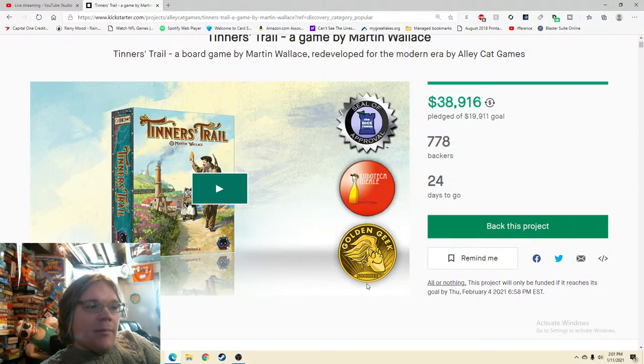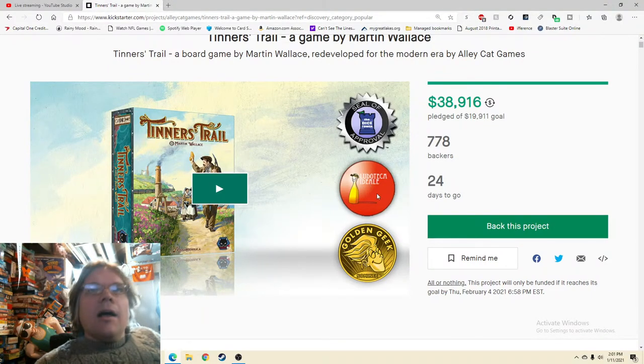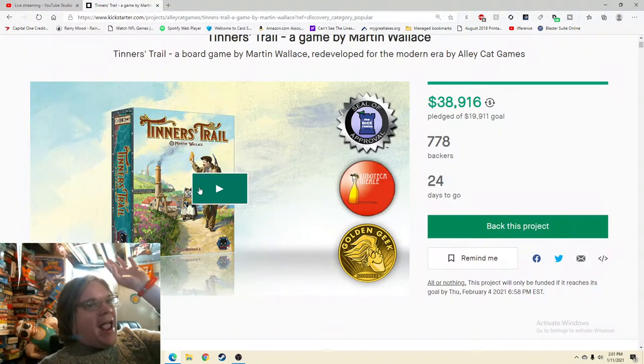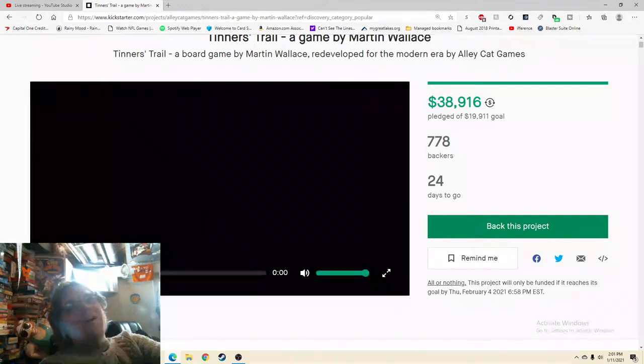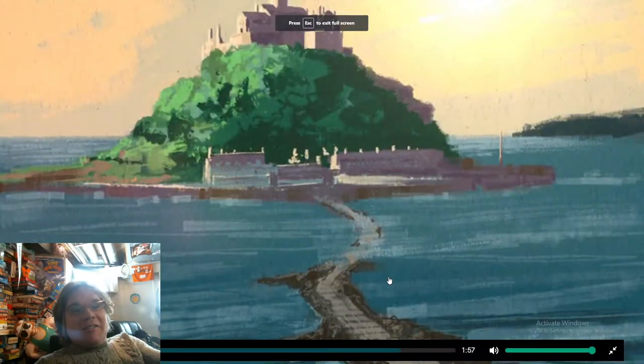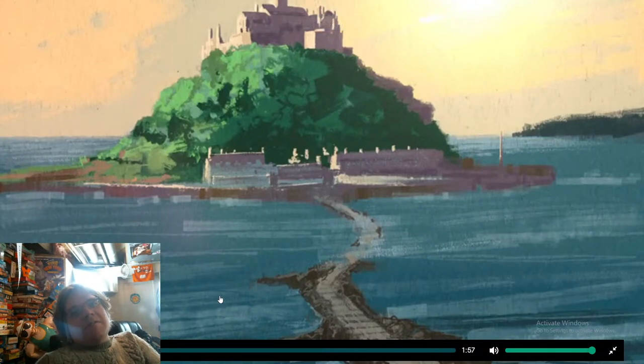They've already raised double their funding goal — spectacular. I'm a big Martin Wallace fan. You've got the Golden Geek nominee, which I love seeing. There's also the Dice Tower Seal of Approval, and I don't like when people spotlight that. The seal of excellence is excellent, but the seal of approval just means 'yeah, it's good, it's not terrible' — I never get why that's highlighted.